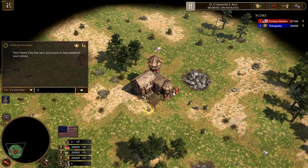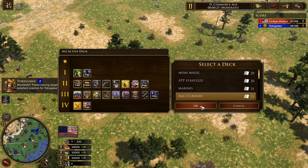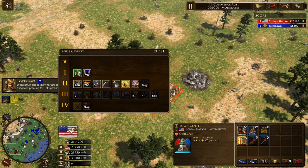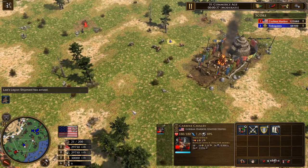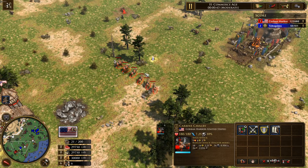Hello, gentles and ladymen. I'm Ulan Gaming, and recently in the patch, Carbine Cavalry have been changed and adjusted to make them function more like normal Dragoons. So that raises the question: what is better between a Carbine Cavalry and Dragoons, and how does it stack up against the premier Dragoon of the game, the Portugal Dragoon? I hope you guys enjoy the video, and let's get into it.